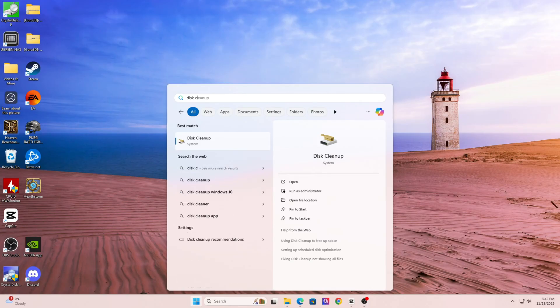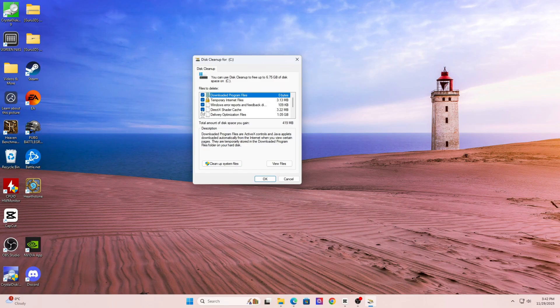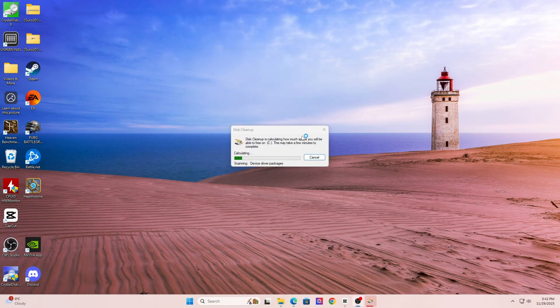Let's jump into section number six: clear your shader cache and DirectX cache. Corrupted shader cache is a huge reason why games like Battlefield, COD, or Fortnite crash or freeze during loading. Shader cache builds over time and helps improve performance, but if it becomes corrupt you'll get random crashes. To clean it, open up Disk Cleanup on Windows and select DirectX Shader Cache. Also, go to NVIDIA Control Panel, click Manage 3D Settings, scroll to Shader Cache Size, and hit Clear. When you launch the game again, it'll rebuild the shader cache — this can solve stutters, long load times, and crash loops.